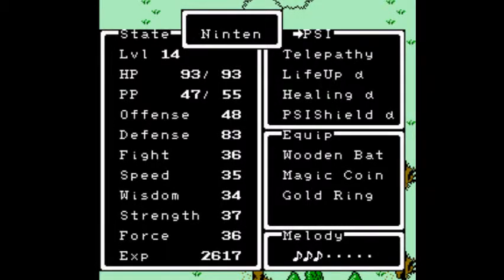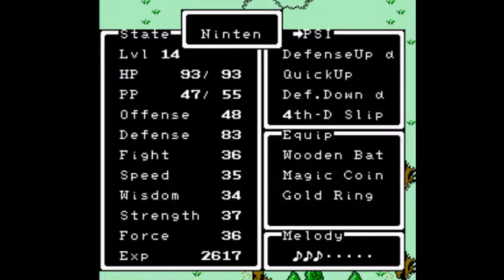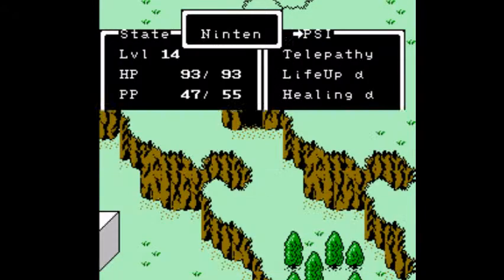Hey everybody, this is UberJaman back for more Mother 1 Part 6. Off screen I went back to Magicant using the Onyx Hook, got the big bag, got Ninten up a couple of levels, and learned some new PSI: PSI Shield Alpha which reduces damage from PSI attacks, Quick Up which raises your speed for battle, and 4D Slip which is an automatic runaway move — so I got away from all those magic snails.